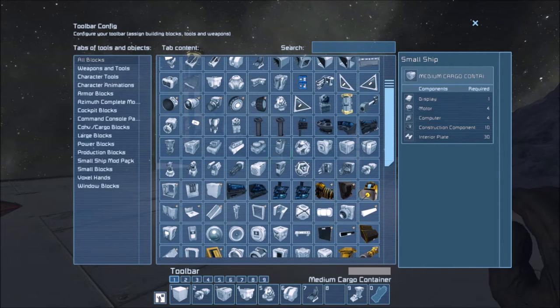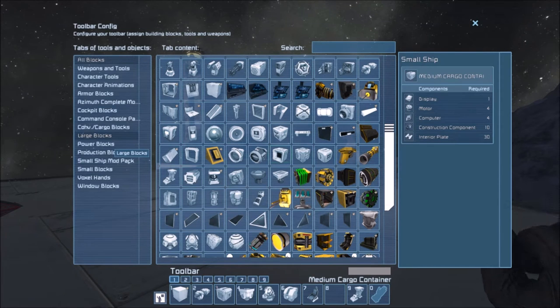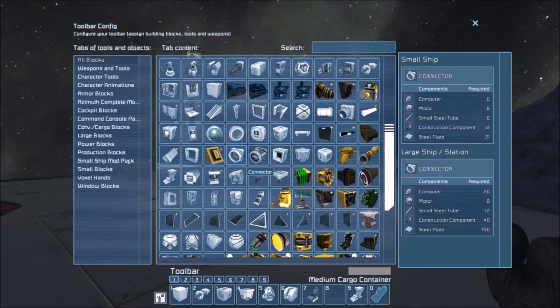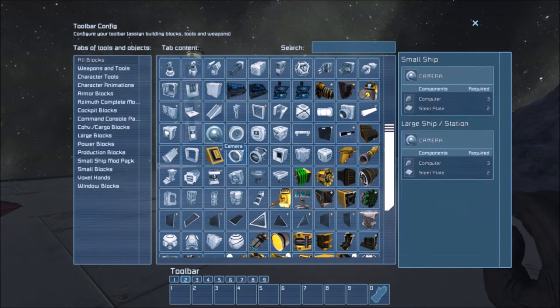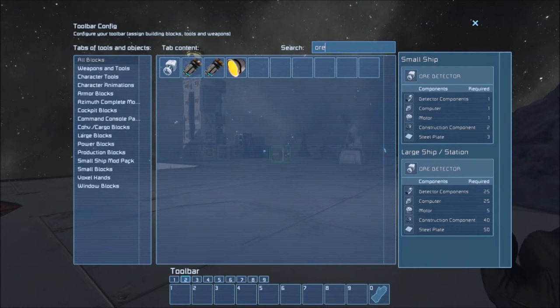That should set us off on a good start. We're going to need an ore detector too, maybe a connector. I'm probably passing over it - some of you are screaming at the screen 'it's there, it's there, why don't you see it?'